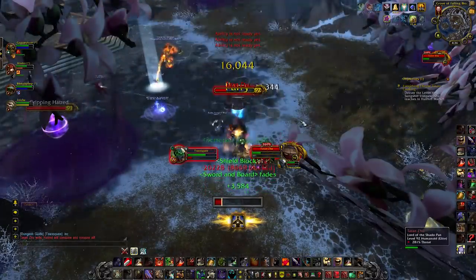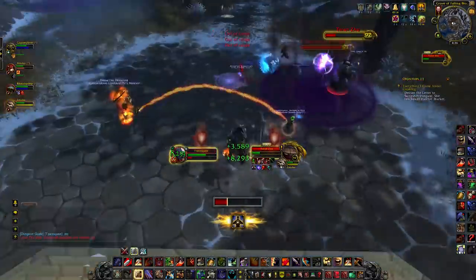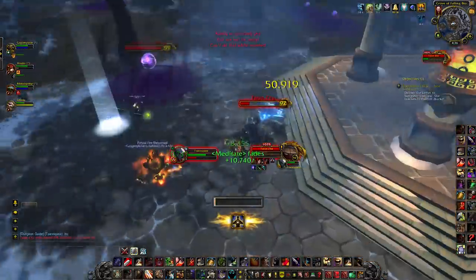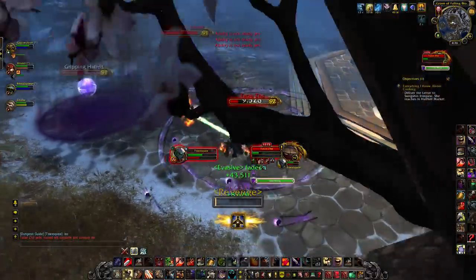Ring of Malice is a ring of shadows that surrounds the boss for 15 seconds and deals shadow damage. It will reduce your movement speed by 80% if you're caught in it. So if you don't have a Heroic Leap or a priest to pull you out, you can potentially get caught in it for a long duration, in which case the damage keeps going.